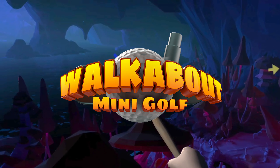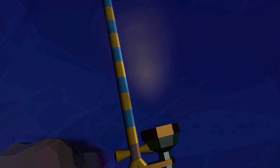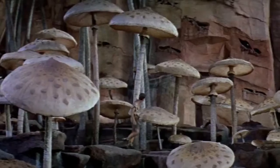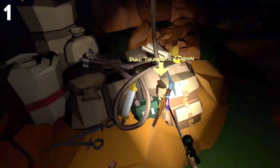This is Walkabout Mini Golf's brand new course, Journey to Center of the Earth, and we're surrounded by mushrooms. We've got a little flashlight attached to our club and we're going to do the fox hunt - collect these.